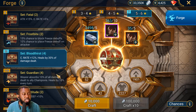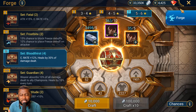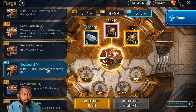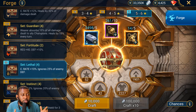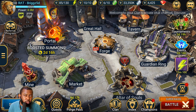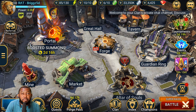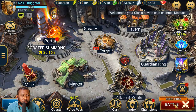Maybe the forge materials will match the specific boss you're fighting at that stage - for example, if you're fighting the Frost Spider, you'd get those materials from beating that particular secret room level. Repeating the secret room probably won't give you more materials; it'll likely be a one-time thing. Personally, I see this less as a quality of life improvement and more as a temporary patch - giving players forge materials while they figure out what else to add.